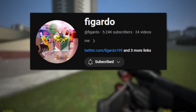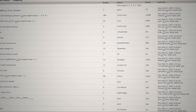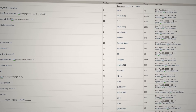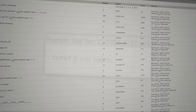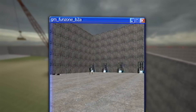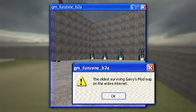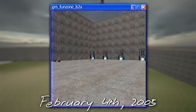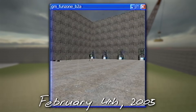So I hit up my dear friend Fogardo, who is a British and he plays Garry's Mod, and he took on the monumental task of sifting through old archives in an effort to find the first Gmod map ever. After looking through hundreds and hundreds of weird ass forum posts that went all the way back to mid-2004, he came out with this: GM Fun Zone B2A. The oldest surviving Garry's Mod map on the entire internet. Uploaded on February 4th, 2005, just a little over one month after Gmod's first ever release.